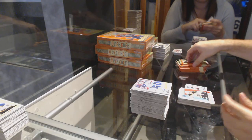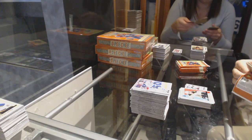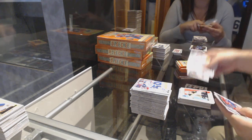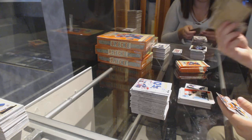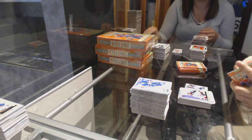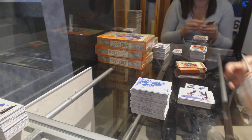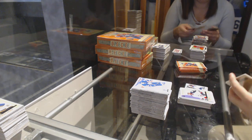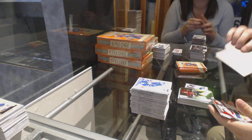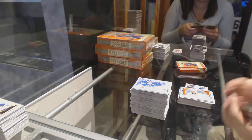Frankie Vetrano for the Boston Bruins Retro. We've got a McDavid Mini for the Oilers. Seth Jones Retro for the Boston Rockets. We've got a Rainbow of Dvorak for the Coyotes. Marky Rookie for the Nashville Predators, Alexander Carrier.